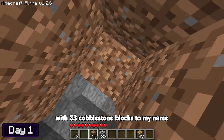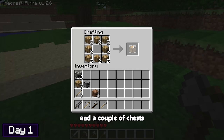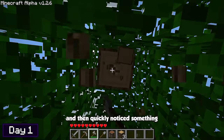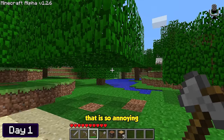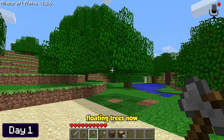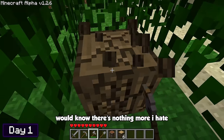With 33 cobblestone blocks to my name, I went back up to the surface and crafted myself a set of stone tools, along with a furnace and a couple of chests. Using my newly crafted stone axe, I chopped down a tree and then quickly noticed the leaves don't decay. There's just gonna be a bunch of floating trees now — anyone who's played Minecraft with me would know there's nothing more I hate than floating trees, so this is definitely my worst nightmare.